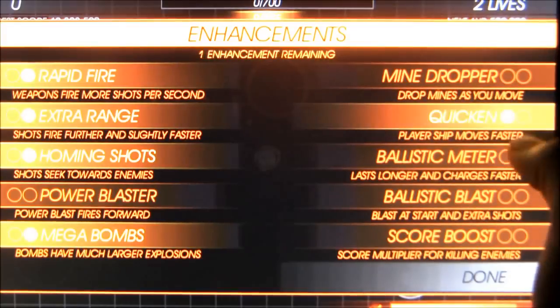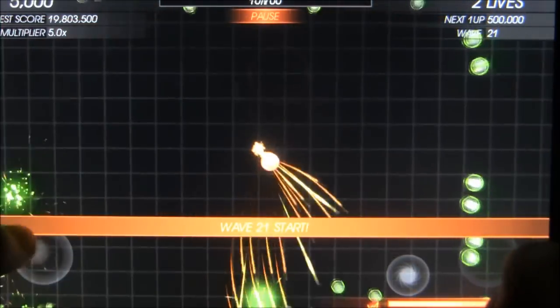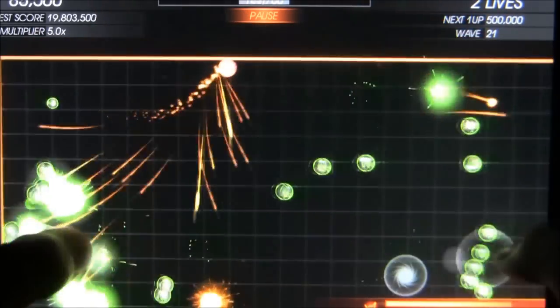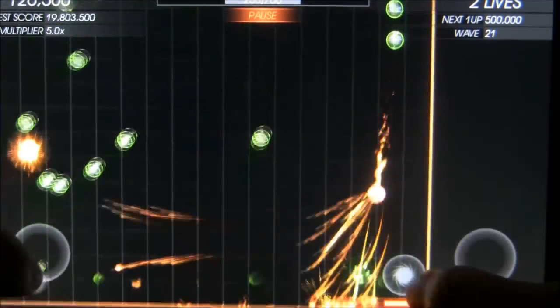One thing that immediately sets this game apart is the auto-targeting. If you don't touch the shooting stick, you'll automatically fire at the nearest enemies. Enemies are still too fast and numerous for you to just sit around, so this doesn't really make it easy, just interesting. Sometimes it's helpful to let the computer take over, while other times it'll only hinder you.